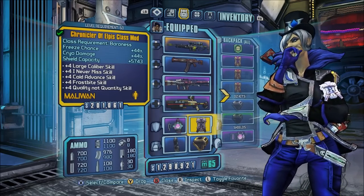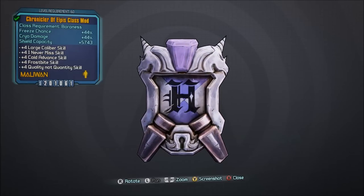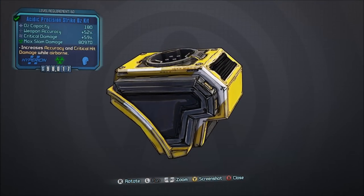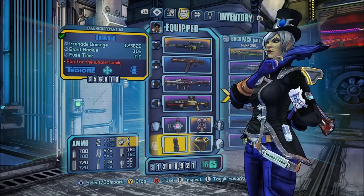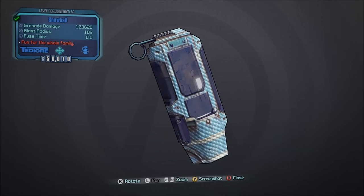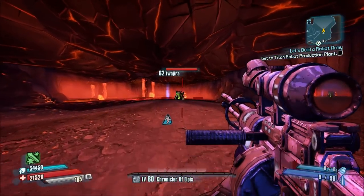I have my shields here — I just use turtle shields. The class mod is really important, and this is the Chronicler of Elpis. I think this is the best class mod for all of the characters in Borderlands the Pre-Sequel, but that's just my opinion. I have the Precision Strike Oz Kit here, and this is a really nice Oz kit — pretty much the ultimate boss fight Oz kit, because it improves your critical hit damage while you're in the air. If anybody's got a critical hit spot, you're going from like 200,000 damage per shot to maybe 350,000 critical hit damage per shot or more.